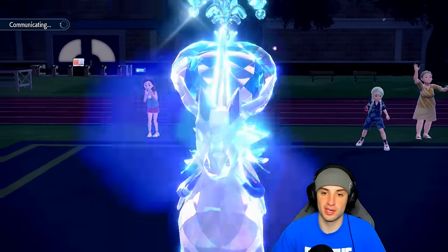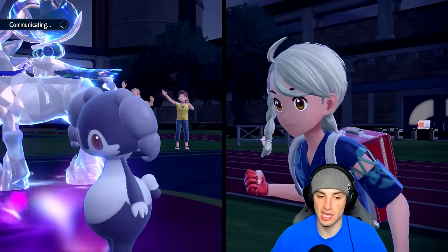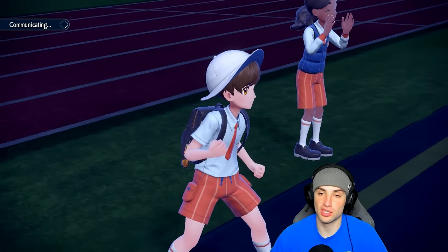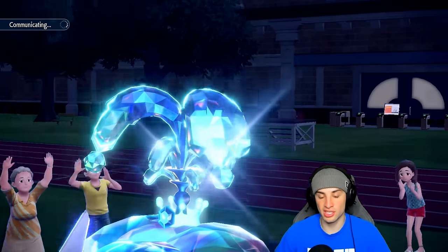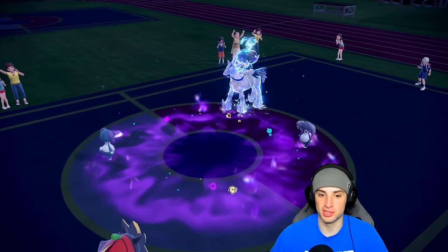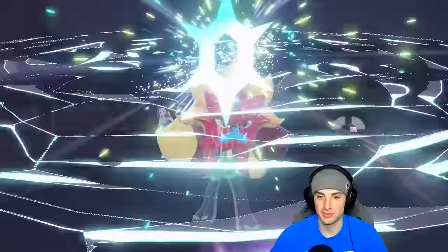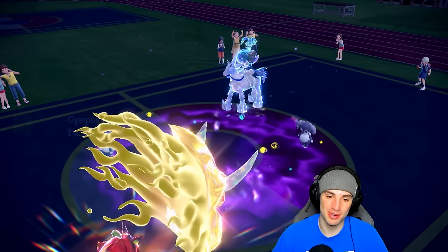I'm going to Terastallize and go for Wood Hammer here. I think they want to go for Glacial Lance since they're at plus one, so that's why I want the Tera for the attack boost. But honestly that was a smart play by them — attacking my Zacian and Terastallizing at the same time, taking minimal damage and dropping my restricted Pokemon. Good plays on their end. And I really want to know about that Imprison question — could you Imprison the Imprison? That would be one of the coolest plays ever made.